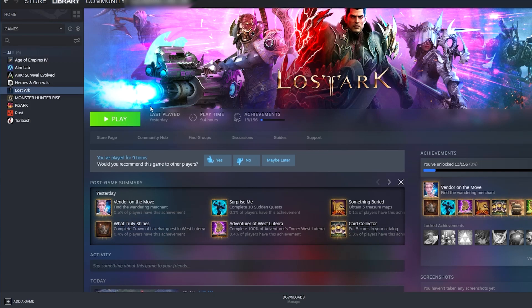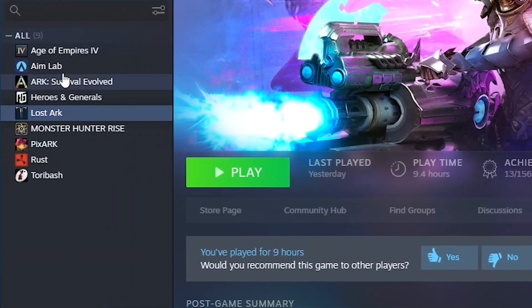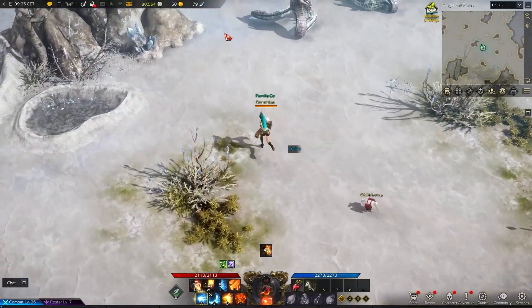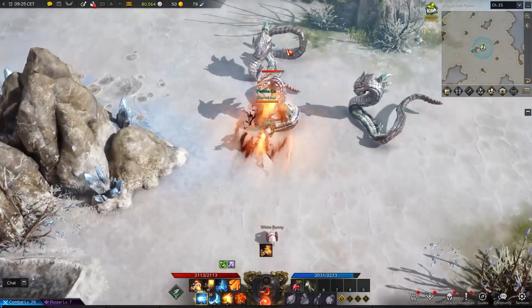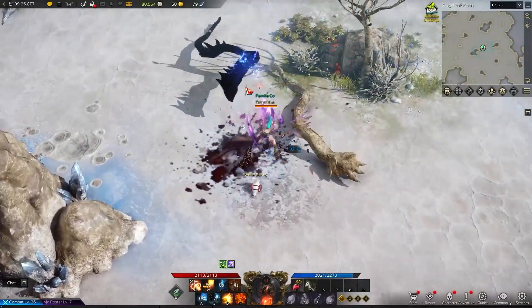Once you've created the Steam account, all you have to do is go to Lost Ark — you'll find it in the Steam store — and just add it to your library by pre-installing it quickly so that it gets on the left side of your screen in your library. Once it's there, you can actually turn off your VPN and continue as normal, install the game, and you'll be able to play it without the VPN whenever you want.